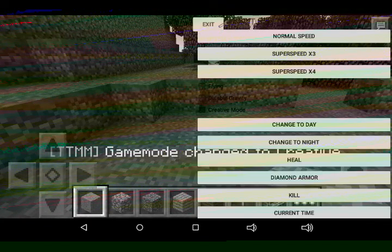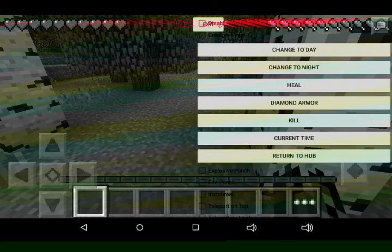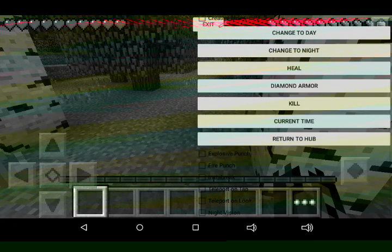You can go to creative mode, you can super speed — though I can't test that on servers because my device wanted to update. You can also teleport, but it doesn't work on servers.